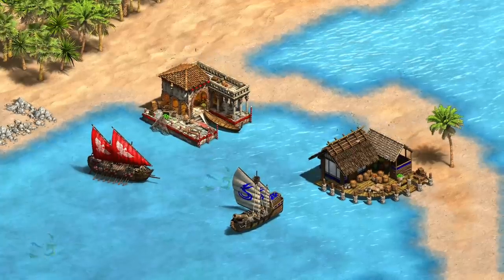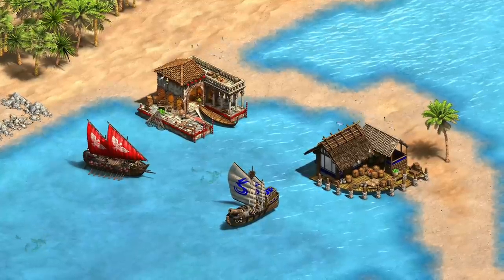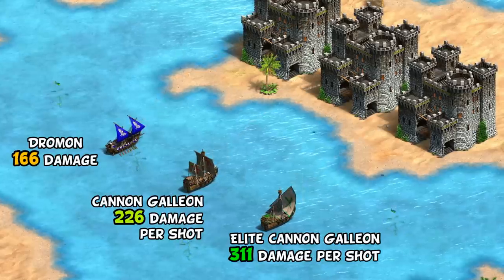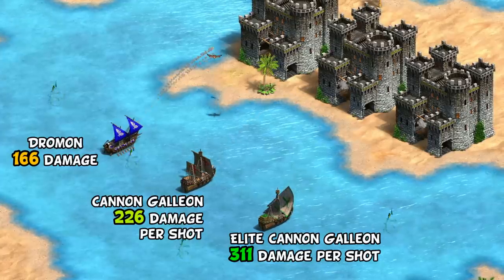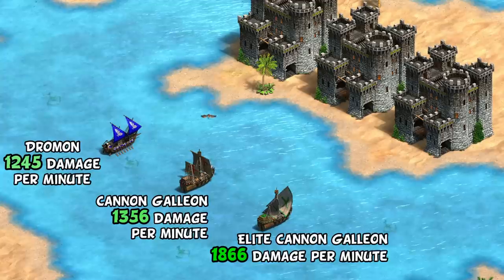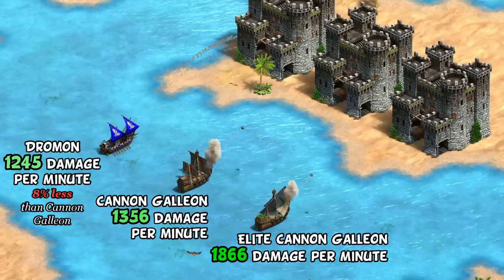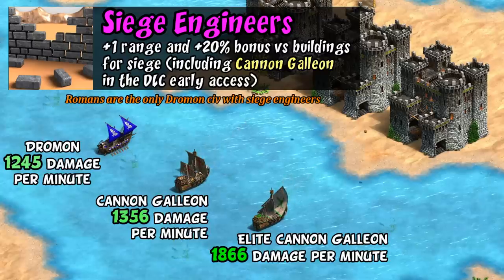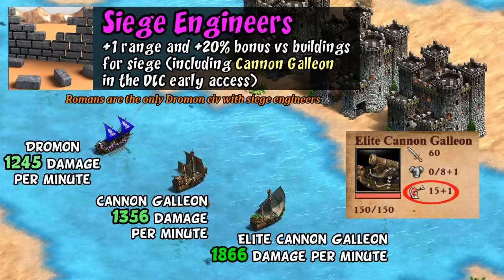So that's the comparison on paper, with the Droman seemingly a little tankier and having better attack against everything except buildings. But let's run a few direct comparisons to see how they stack up. Against buildings, which are of course the main thing they're built for, the Droman is doing by far the least damage per shot since it has less bonus damage, ending up doing about half the damage per round of firing as an Elite Canon Galleon. They attack faster though, and over a longer time period they're actually only doing about 8% less damage over time than a regular Canon Galleon, which I wouldn't consider that big of a deal. It's also worth noting that only one of the four civs getting the Droman has Siege Engineers, which increases range by 1 and bonus against buildings by 20%.